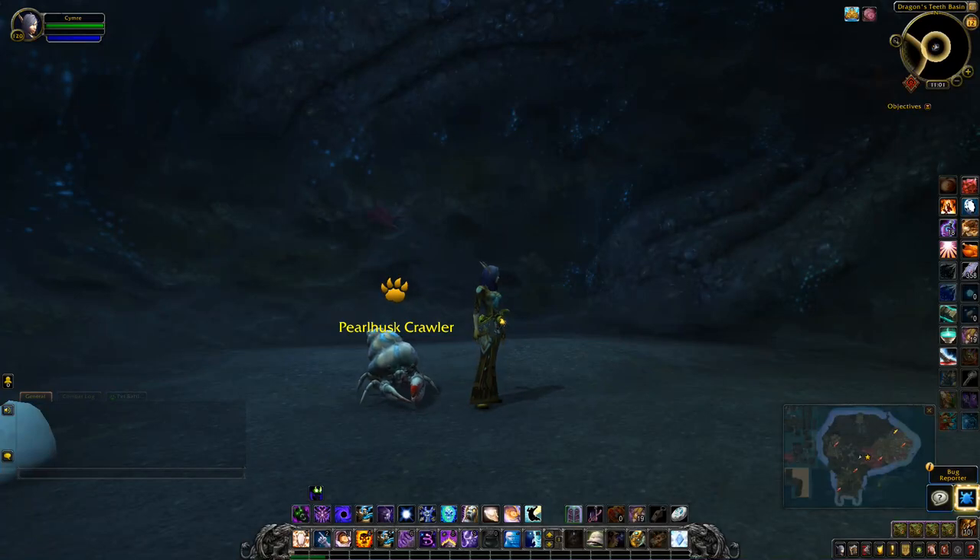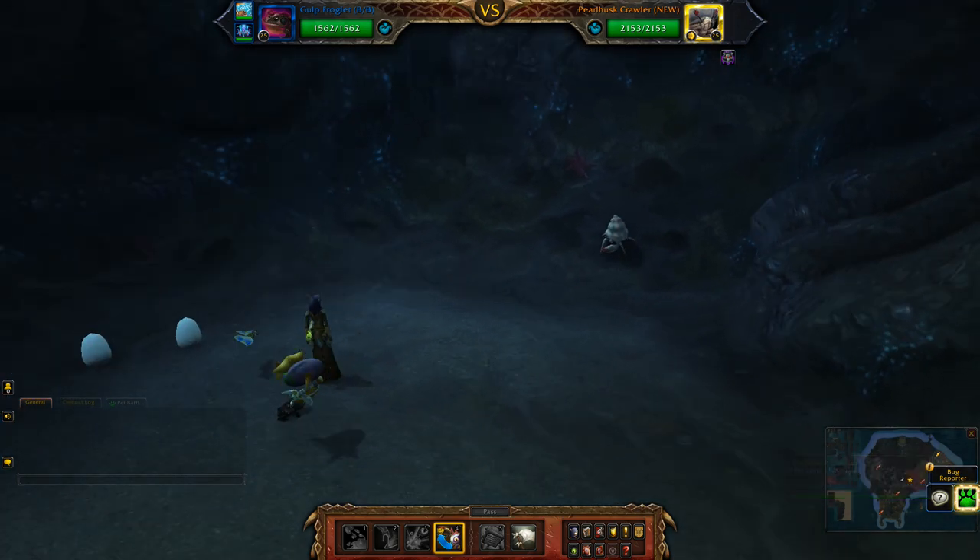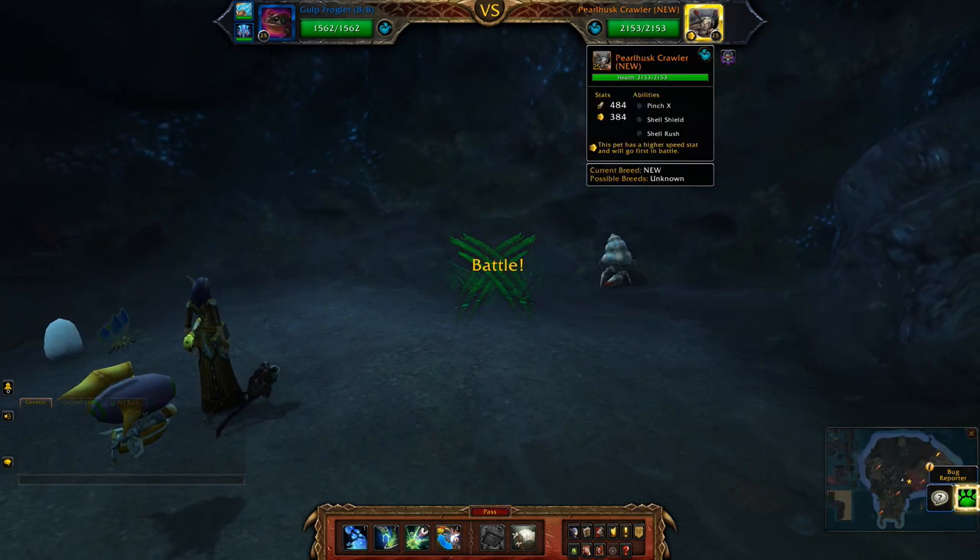Hey guys, this will be my team against the Pearl Husk Crawler, which is another aquatic boss. The abilities are Pinch X, Shell Shield, and Shell Rush.